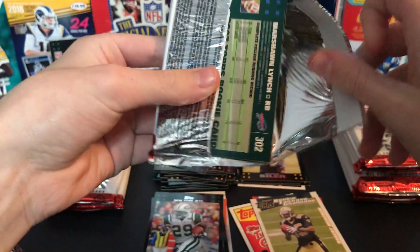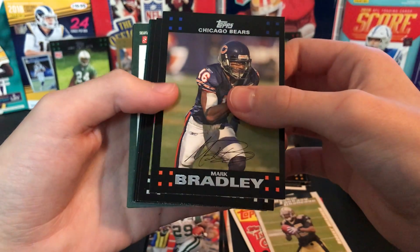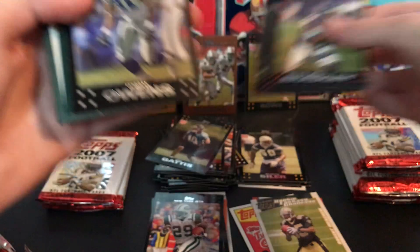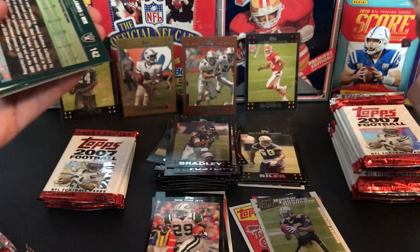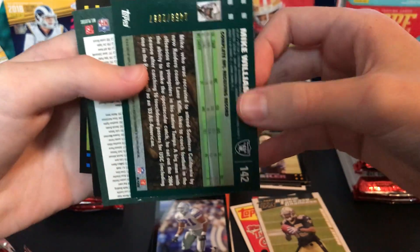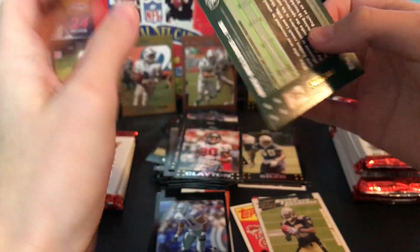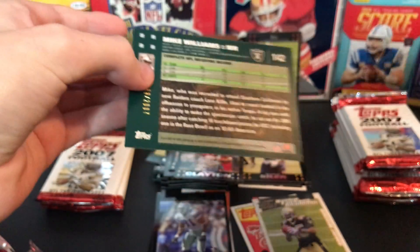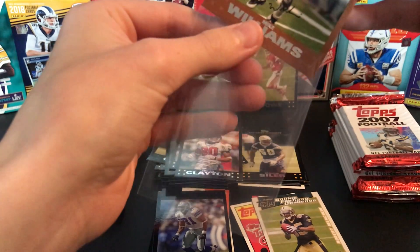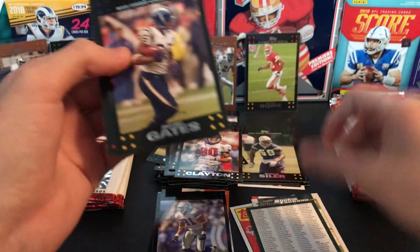I'm getting all the 2007 guys — oh man, this is much better than that 2015 Topps Chrome box already! Mark Bradley, DeShaun Foster, Ben Watson playing for the Pats — not the Saints — T.O., that's cool, in a Cowboys uniform. I'm gonna put him in the good pile because he's sweet. These Mike Williams are numbered out of 2007, so another nice numbered card. Is this the Mike Williams drafted by the Lions in like 2001? Yeah it is — I'm pretty sure this guy paid for the box back in 2013. And we got an Antonio Gates checklist card.